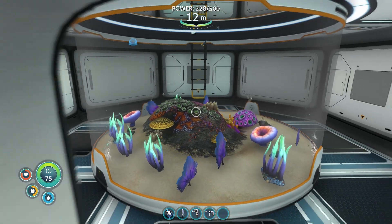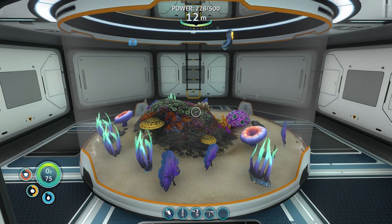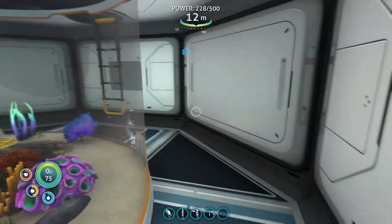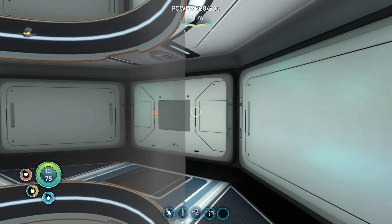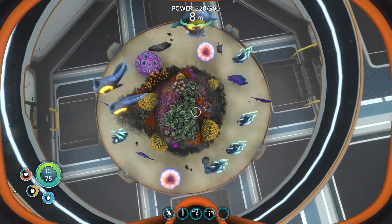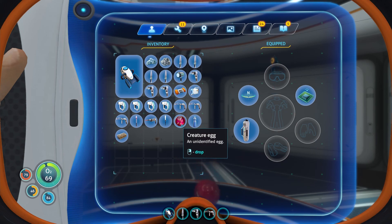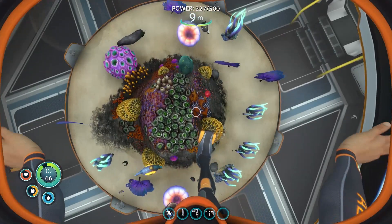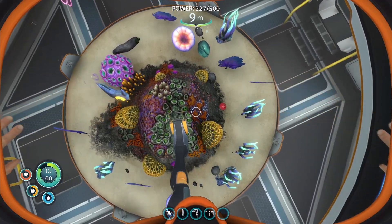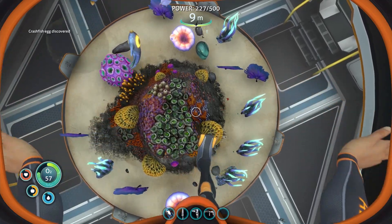Once you've gathered up your eggs, you're going to need a habitat builder to build the multi-purpose room and the alien containment unit, provided you found both those blueprints. Once you've found them, it's a simple matter of putting a hatch on your containment unit, going in for a quick swim, opening your inventory, and dropping the eggs. And waiting — it will take two in-game days for the eggs to hatch, and another day or two for them to develop into full-grown adults.